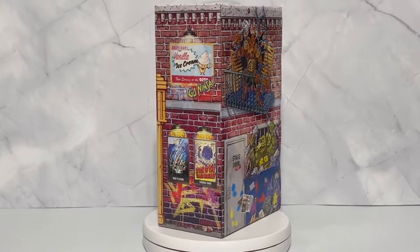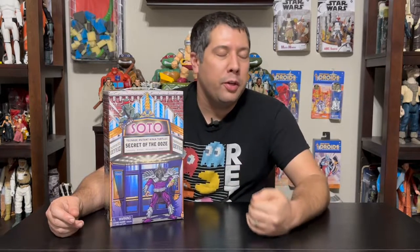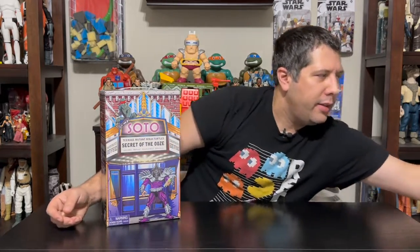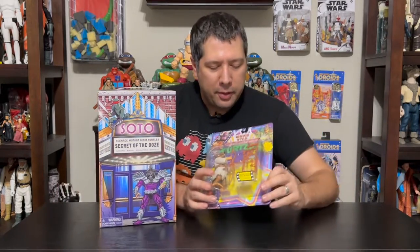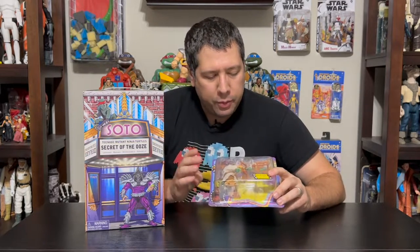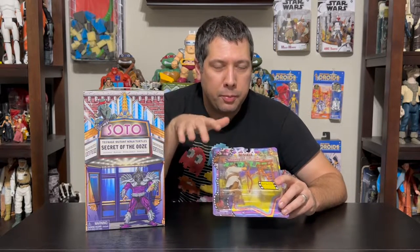This is a box set, whereas the other guys you just got loose. There was a previous box set back in 2021 that came with the core four characters plus Super Shredder — which we're getting again now — and Splinter in his white robe. This Splinter was differently painted, but the accessories are the exact same as the currently reissued Splinter from this year.